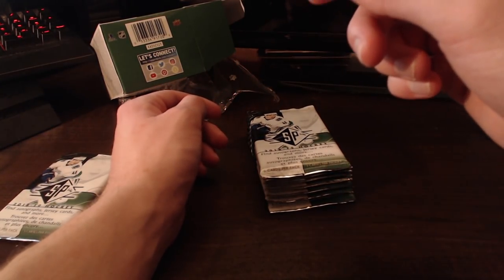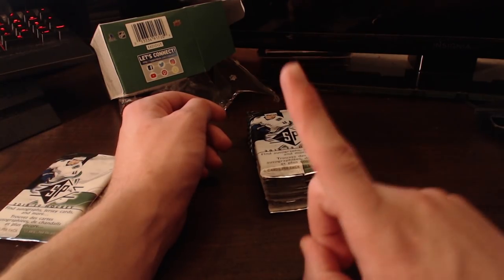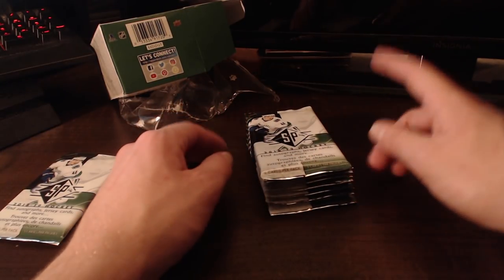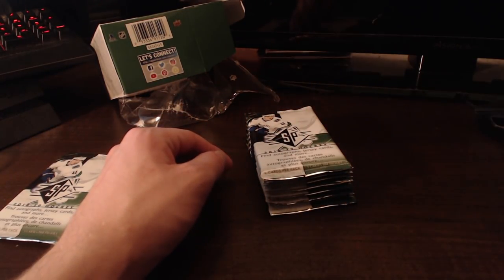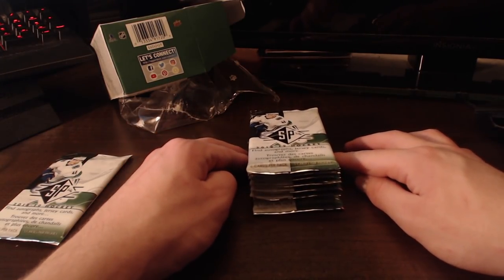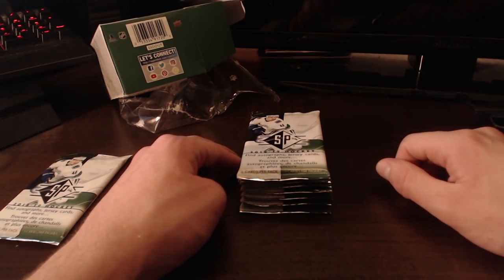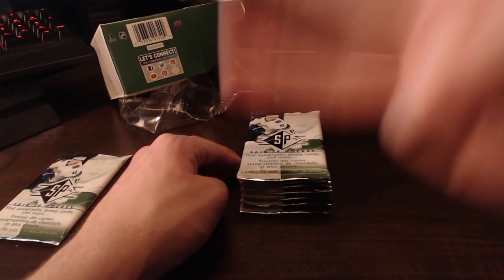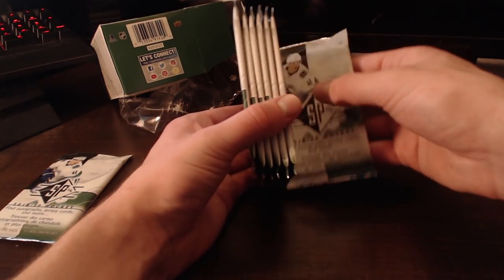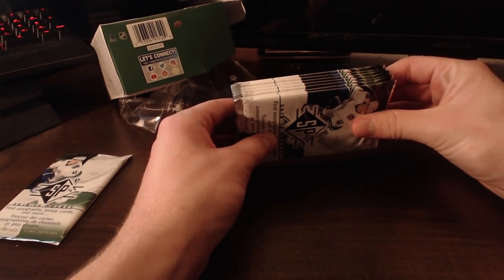One rule I want to add: if we get an insert card, we can bump up a player's overall by one. We can increase any attributes we want until they go up one overall. If we get a jersey card of a player, we can bump their overall up by two. And an autograph, we can bump their overall up by three. I think that just makes it a little bit more interesting.